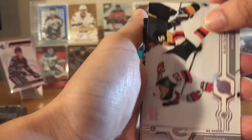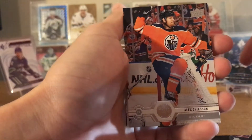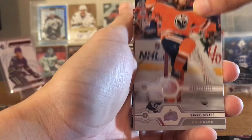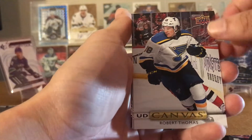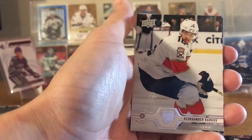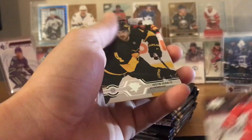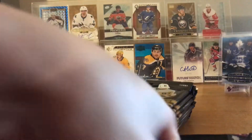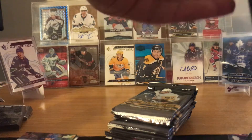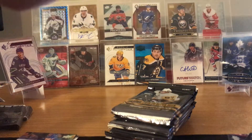Blake Coleman, Bo Horvat — captain Bo Horvat. Alex Chiasson — one goal. Samuel Girard. Robert Thomas Canvas — go ahead and toss that into your collection. Sasha Barkov, Dylan Larkin, Justin Schultz. I'm going through these base cards real slow — everybody at this point knows all the base cards from Series 1. Let's try to go a little bit quicker and skip some.